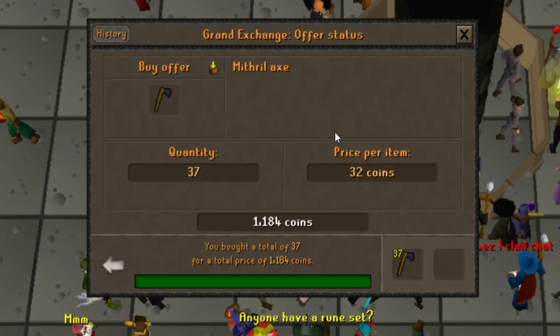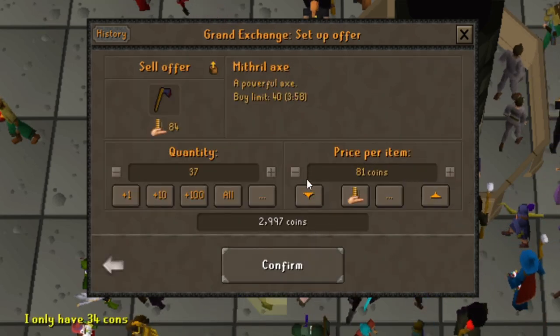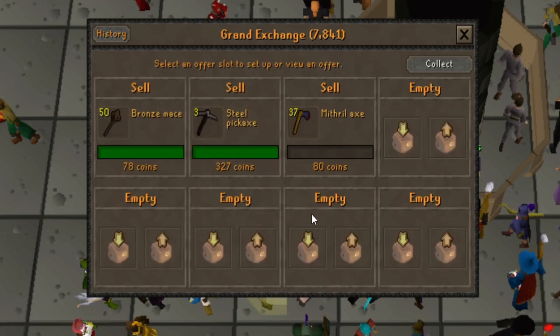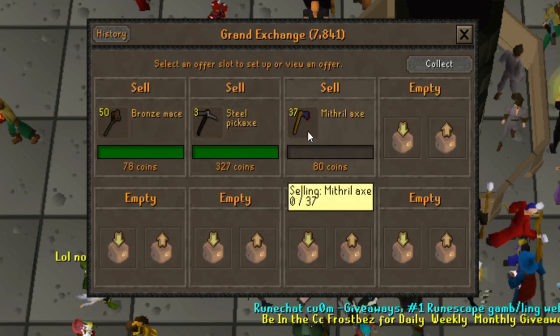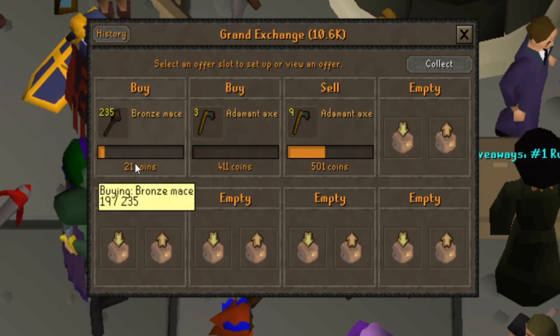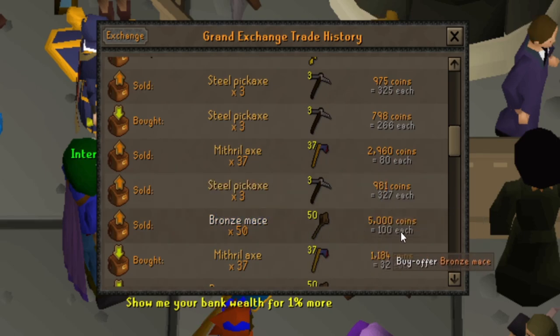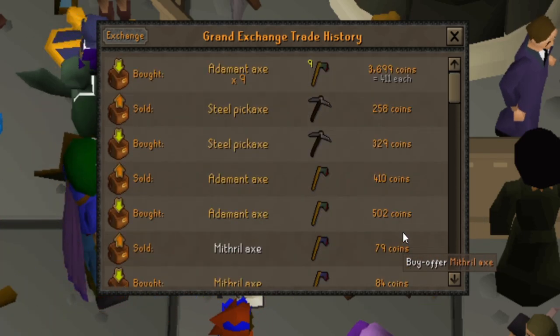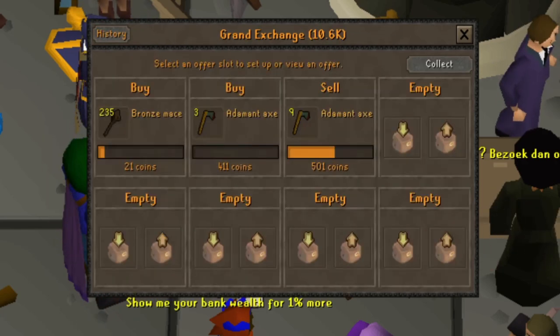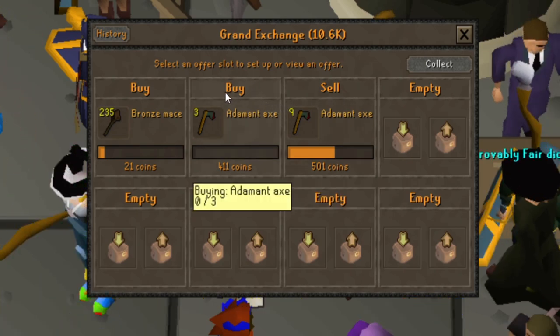Steel axes sold, and mithril axes bought for 32gp each — selling them for 80gp. Those didn't instant sell but that's still 5k plus all this other stuff, so we're getting there. Adamant axes are buying and selling and I'm making 90 gold per axe. Bronze maces are taking a while to buy but I got 19 so far at 21gp each, and we had sold those for 100 each earlier, so that should be good profit. Still waiting to sell some lobsters but it's got a 20-hour wait. Good progress so far.